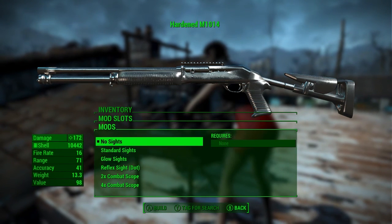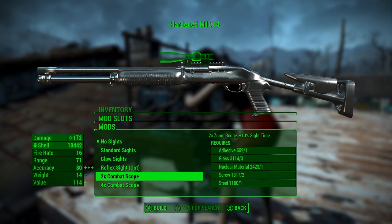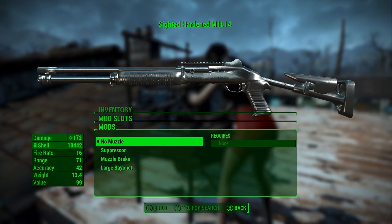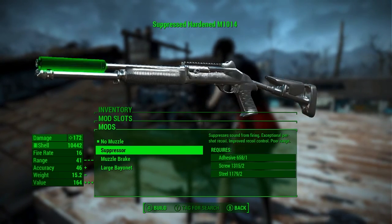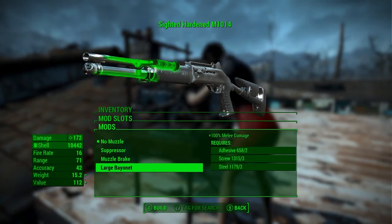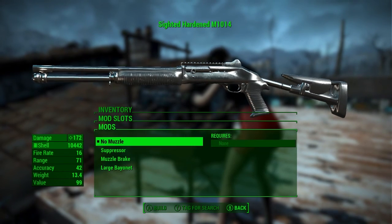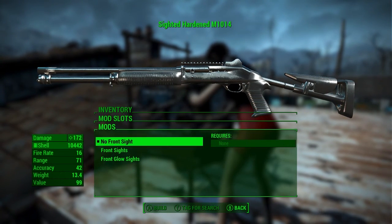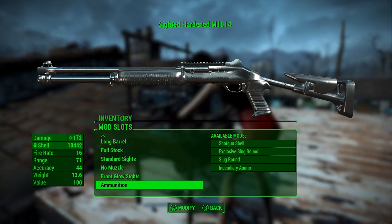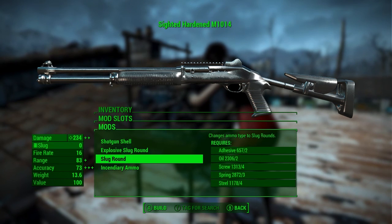There are six sight options — this is the rear sight closest to you. You can put on a 4x combat scope, but I'm not sure why you'd do that. There are four muzzle options: a suppressor, a muzzle brake, and a large bayonet. These really only look good if you have the short barrel. For front sight you can choose regular front sight or front sight with glow — I'm going to put the glow on.